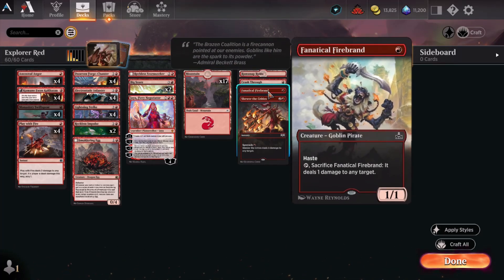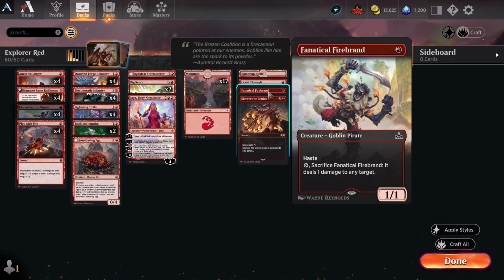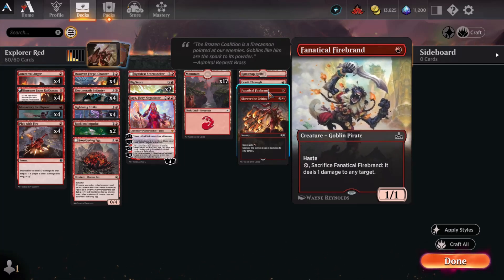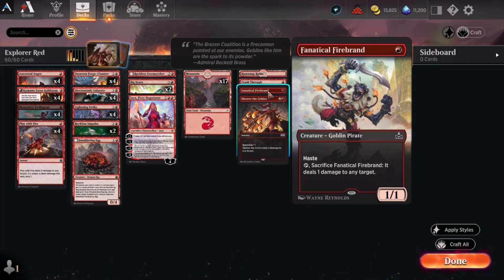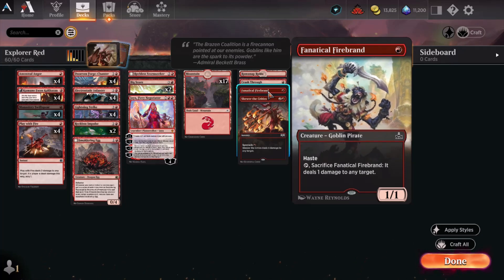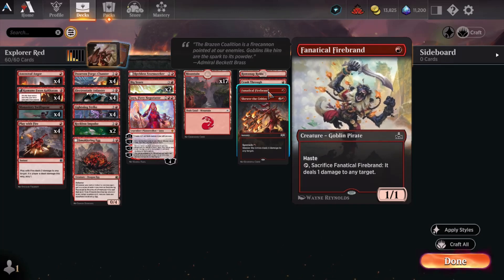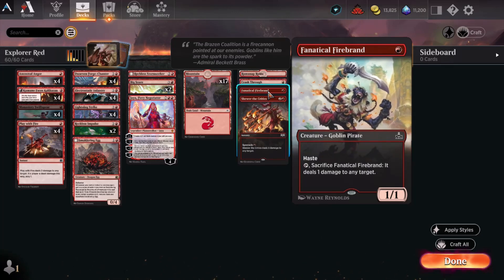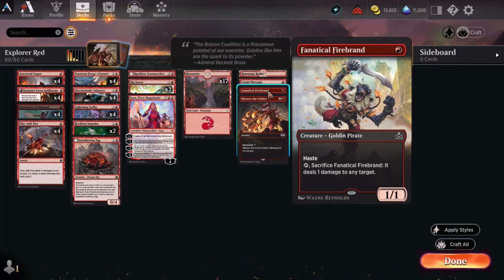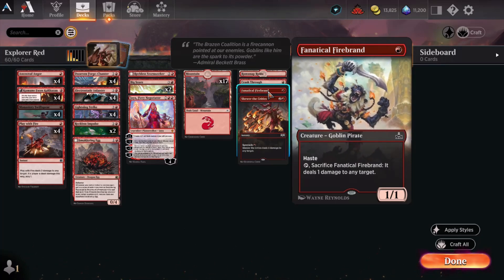Fanatical Firebrand is mostly in here as a budgetary constraint. This very cool cosmetic is actually available to you with the promo code SHINYGOBLINPIRATE. If you don't know what I'm talking about, you owe it to yourself to go watch Comprehensive Codes — a video I update every time a new set drops so that you are 100% up to speed and have everything you could possibly get as freebies, because sometimes the arena economy sucks.